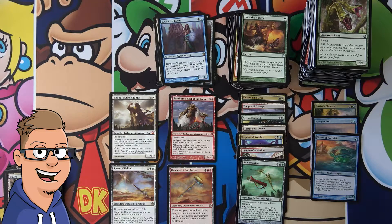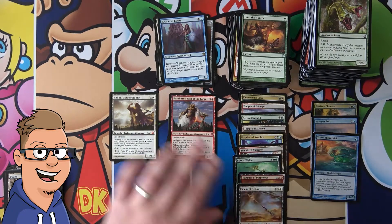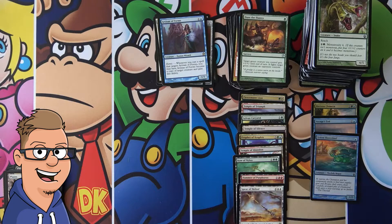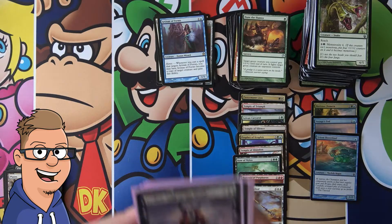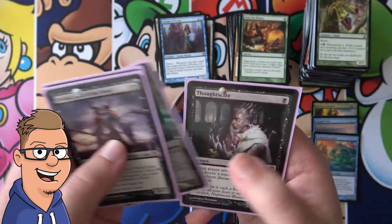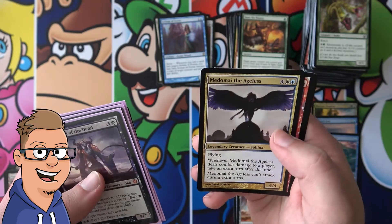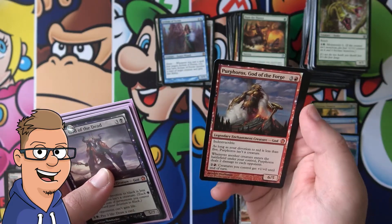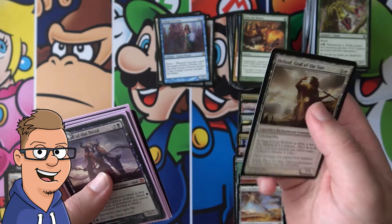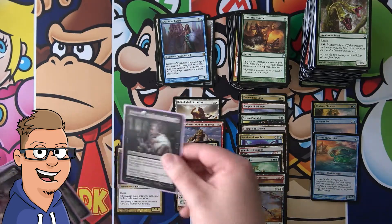Let's just do a quick recap, you guys, to see what we pulled. I'm just going to go through the mythics since we pulled so many good rare cards — it's insane, actually. So we have Erebos, God of the Dead. We have Hero's Downfall. Temple of Deceit Foil. We have Thotsis. We have Ashen Rider. We have Medomai the Ageless — a mythic. And we have Purphoros, God of the Forge — mythic. And we have Heliod, God of the Sun. You can't complain about a box like this, even though we pulled some craft mythics.